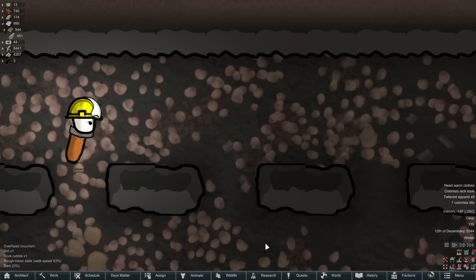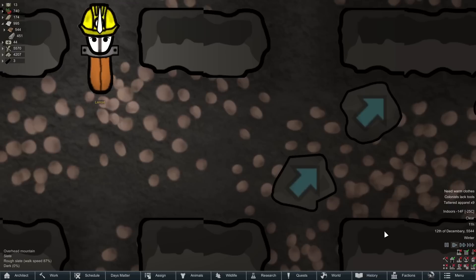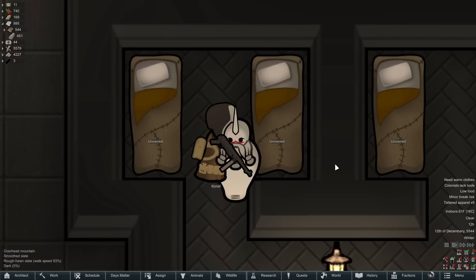We also got a good shot of Varkat traveling through the dark and dreary mines — dark as a dungeon, one might say. Yes, it is dark as a dungeon and damp as the dew. Leave a comment if you get that reference.